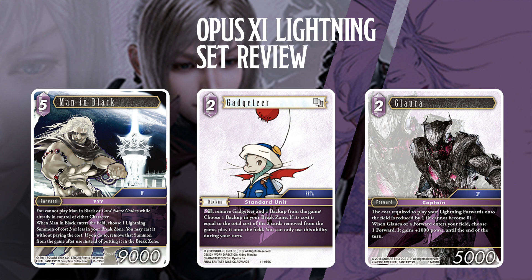Glauca is probably one of the more threatening ones. The cost required to play Lightning forwards onto the field is reduced by 1 and cannot become 0. So Aranea's 3, Kuja's 3. Some other favorites like Ilua and Estinian — that's now 2 and 4. When Glauca or a forward enters the field, choose a forward — it gains 1,000 power until end of turn. We can always spam 2-drop or 1-drop hasters and swing for a lot. It's an interesting idea for a rush deck — build up backups, drop a Glauca, then drop, drop, drop and swing. The cost reduction means Lightning gets important cards out faster, so don't leave him alive.